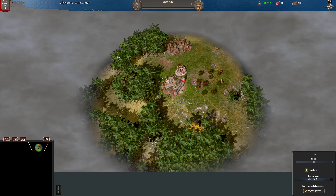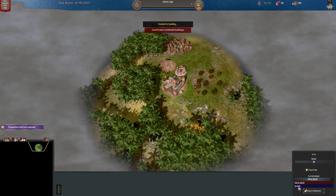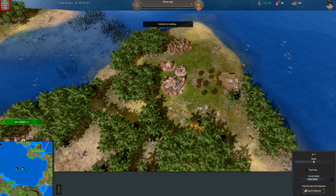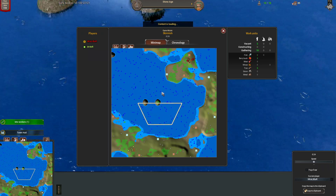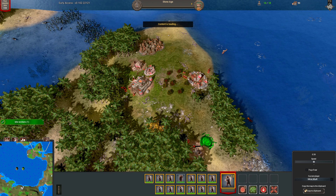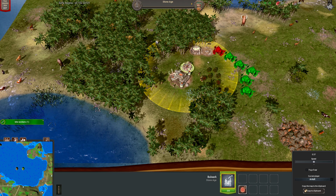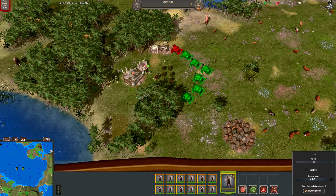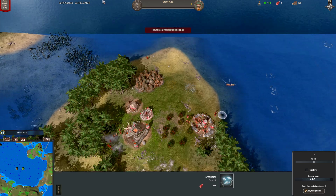Welcome back to another episode of World War Selection. In today's battle we've got Excalibur versus Arraya. Let's take a look at the map — it's a funky map with a lot of sea. Excalibur is bottom left, Arraya is straightaway getting his pits and huts down with a load of trees. There's a nice little warehouse to get the fish.